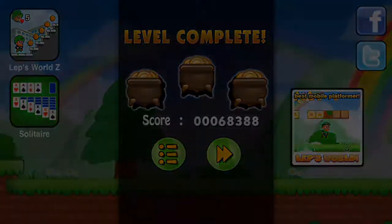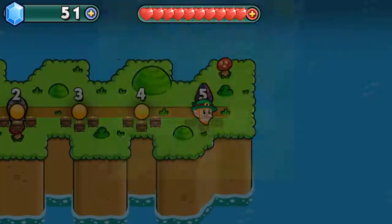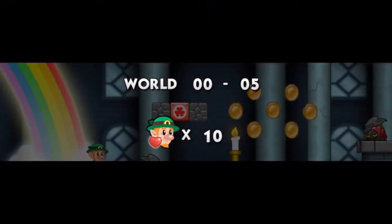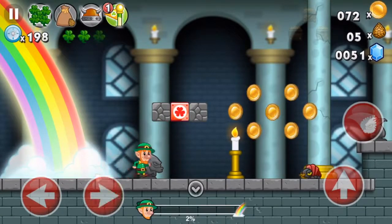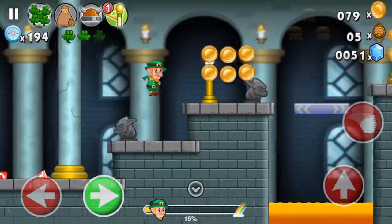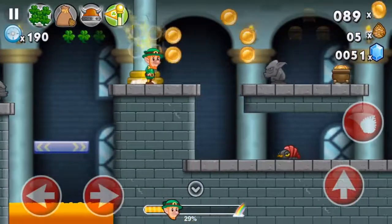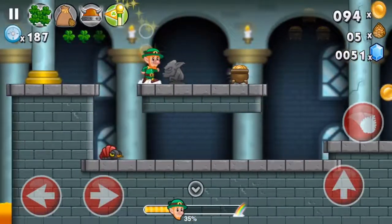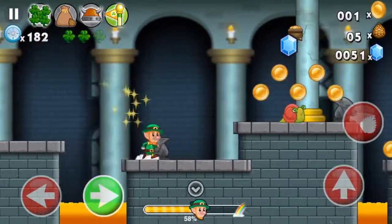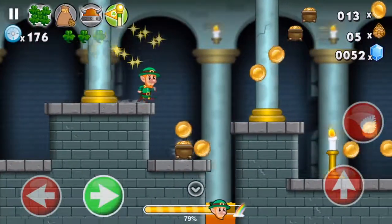We completed another level and we're gonna move on to level five. The flag is just in case you happen to die — it's there so that you go back to the place where the flag was, so you don't have to start all over. But like I said, the stages are really short so it doesn't really make much of a difference.